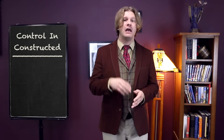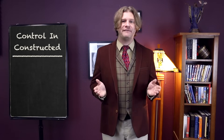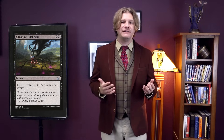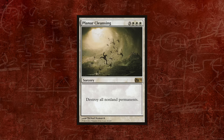Control decks in constructed formats have a very different build than in limited, relying more on kill spells and counter spells than creatures. Because the card pool in constructed is inherently larger, you have the option of buying stronger, more efficient spells like Magma Spray, Abrade, or Grasp of Darkness — whereas if you're drafting, you might see a Final Reward and think 'a 5-drop removal spell, that card is great!' You also tend to have a much better curve in constructed, using 1-drop and 2-drop interactive spells like Fatal Push, Abrade, and Disallow to live long enough to play your 5-drop finishers or sweepers like Planar Cleansing.